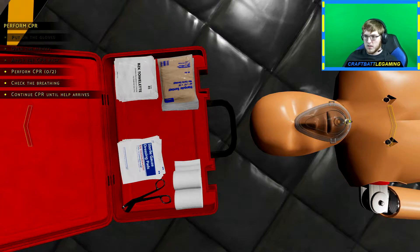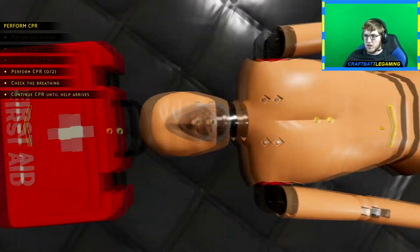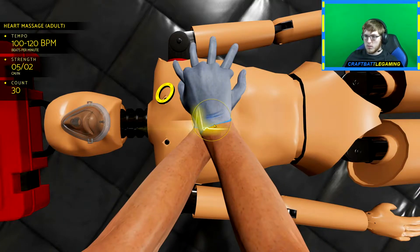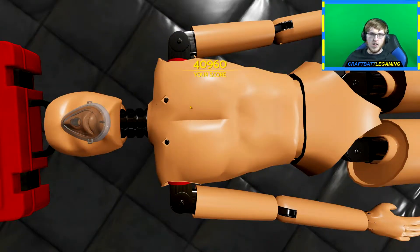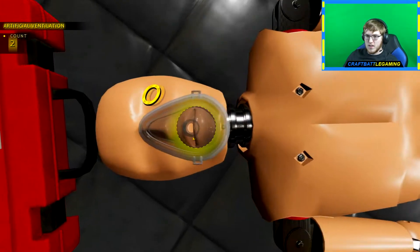Perform CPR — why is it not allowing us? We have to close it first. Chest compressions, go! Artificial ventilation — we did it! No high score — done. We're the best!